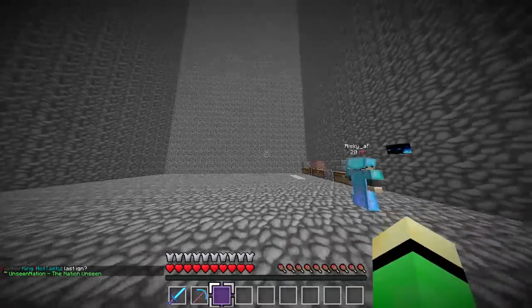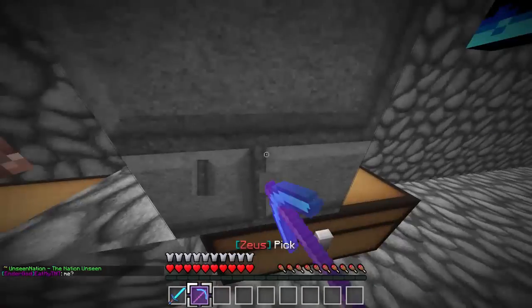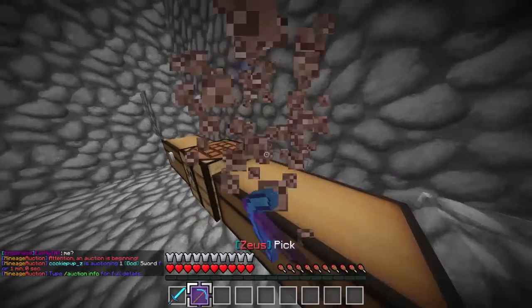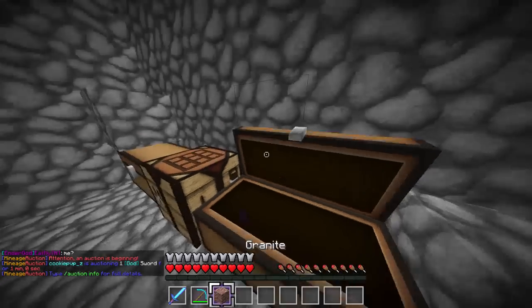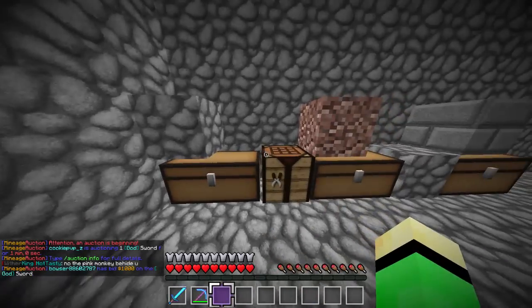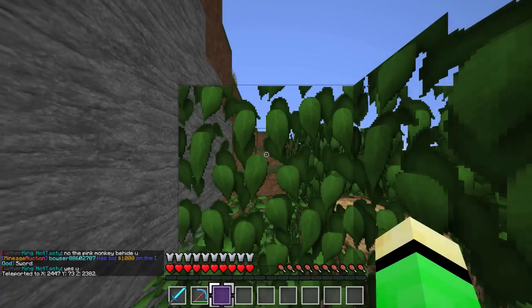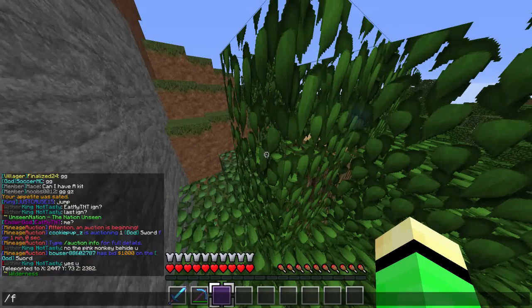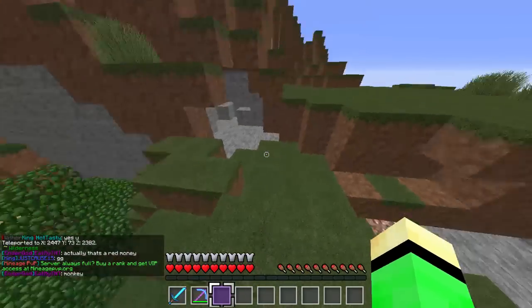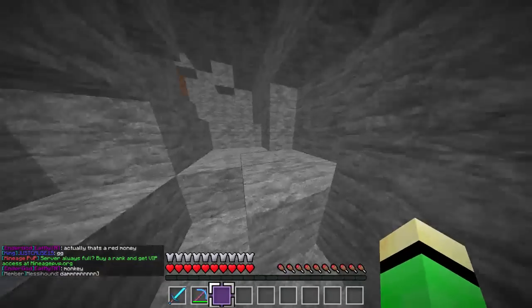I want to show you guys the slash wild command. If you do slash wild it'll teleport you somewhere random in the wild. I don't want to show my coords right now but here's the stone and stuff. I did the stone with a texture pack so I'm gonna have to redo the ores too because they'll look different.